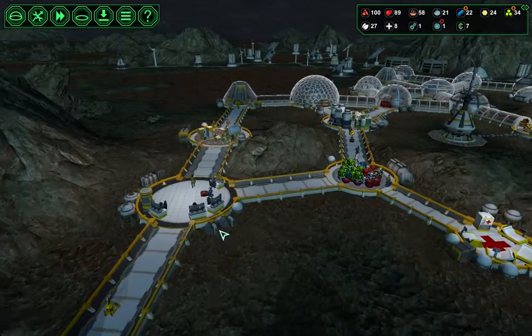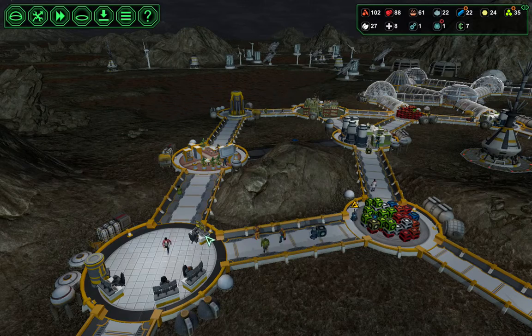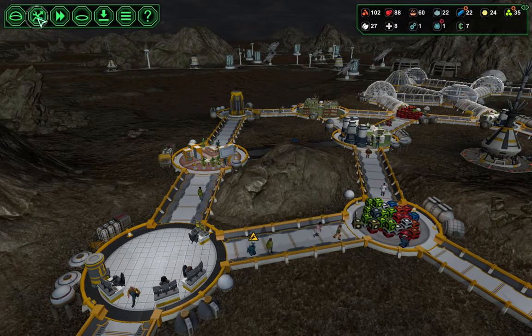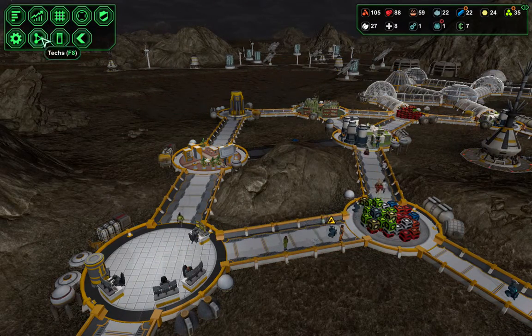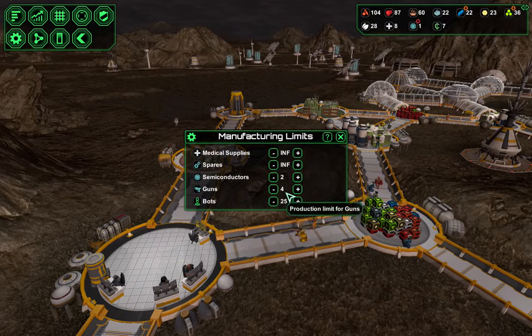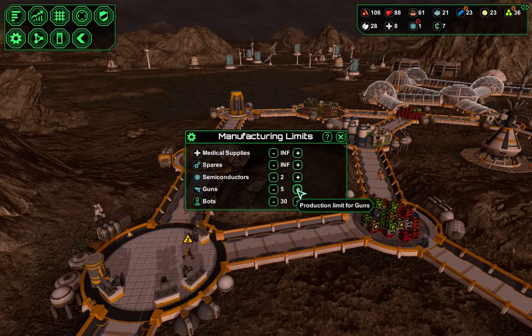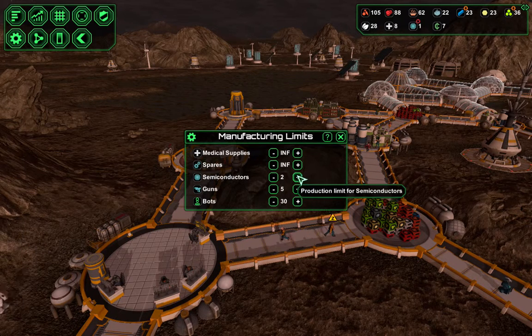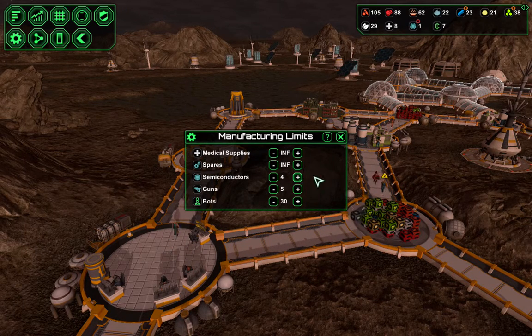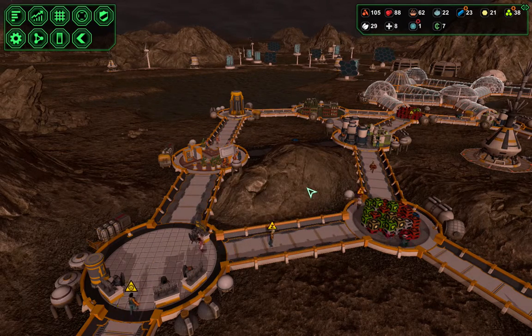Now I've got guards. I've got guns stored here, though I haven't got any guns. What's our manufacturing limit on guns? Manufacturing limits — four. The box is 25, I think we'll go up to 30. We want four semiconductors, infinite spares, and infinite medical supplies. OK, that will be better.